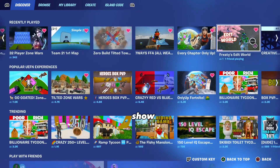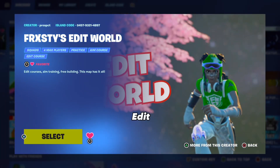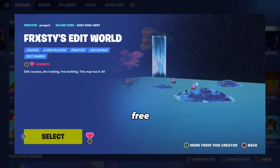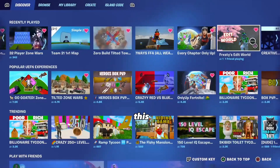Before we get started, I want to show you the map that I've been practicing in, which has helped me a lot. It is called Frosty's Edit World. This map has aim training, edit courses, free building — all of that. The map code is on screen, so make sure to try this map out.